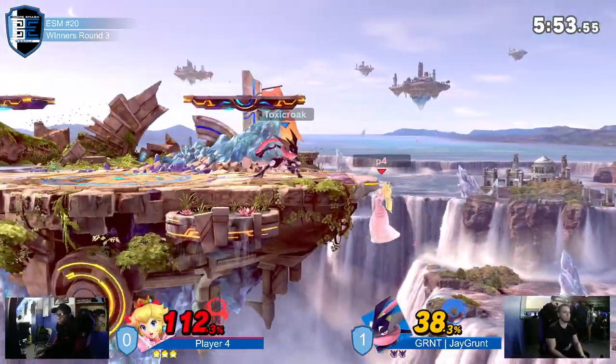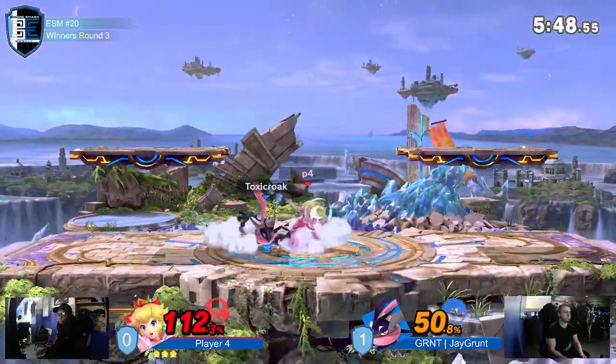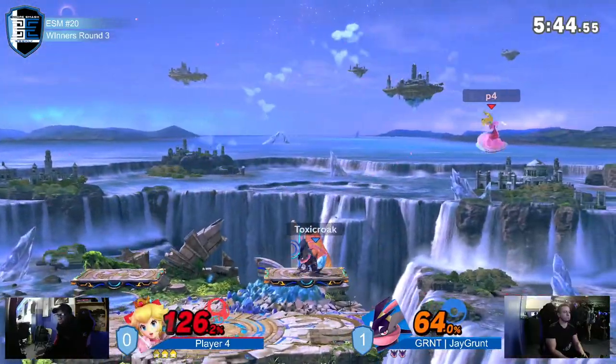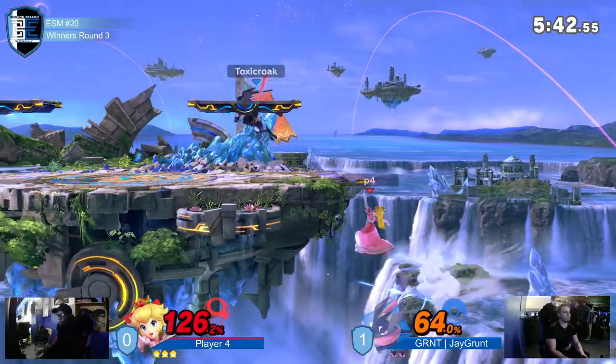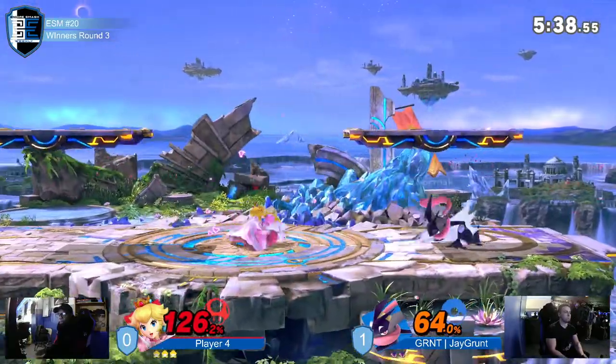Now we got Player Four in the lead. I'm wondering how he's going to play this against good ninja. I definitely think Player Four can feel comfortable playing more defensively — and that's kind of what we're seeing. He went in for the forward air on the ledge right there, but he had stage positioning so it makes sense.